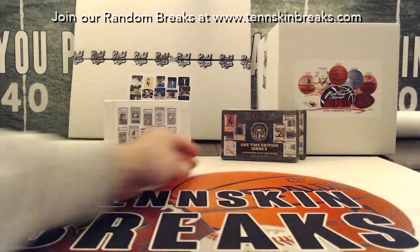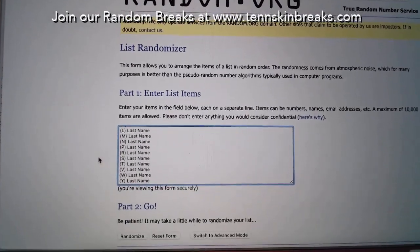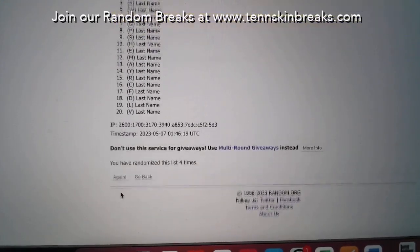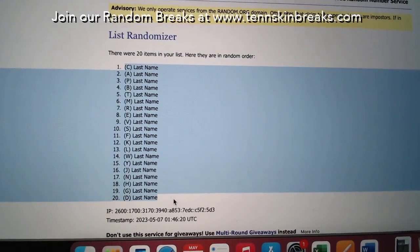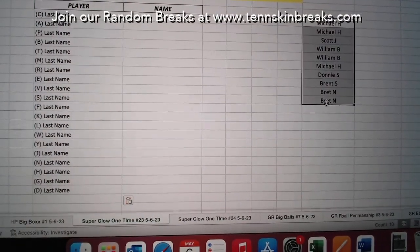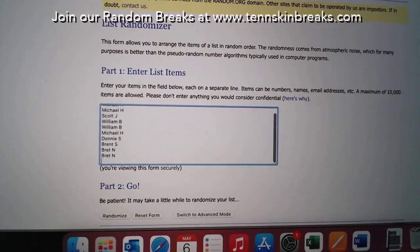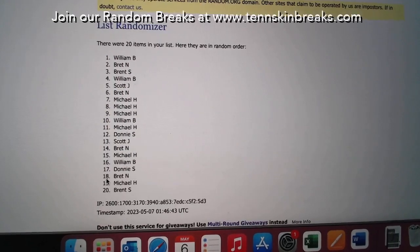Every spot in the break gives you two random last name letters, so ten spots altogether. Let's go ahead and randomize our letters — we'll mix this up five times, then randomize the spots five times as well and match them up.